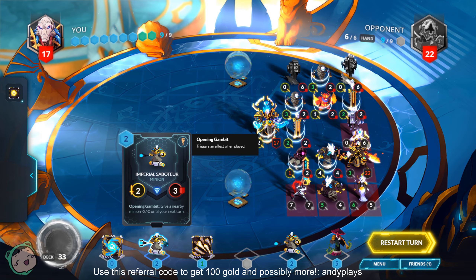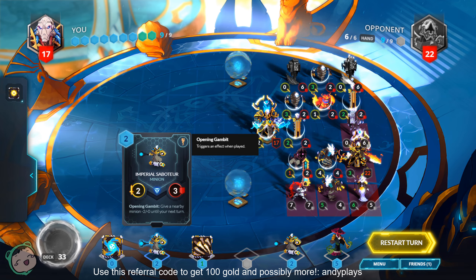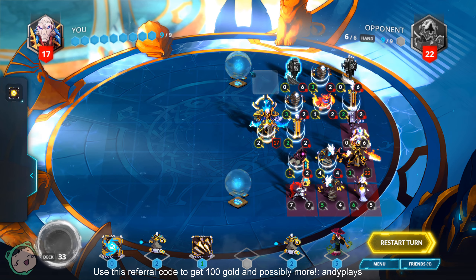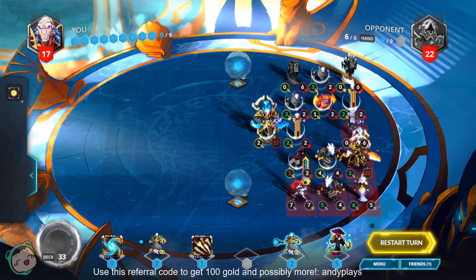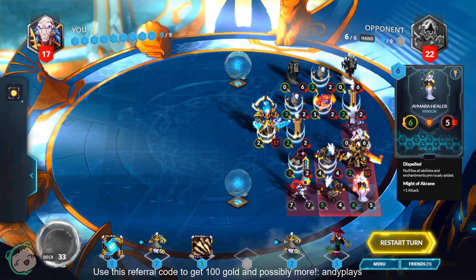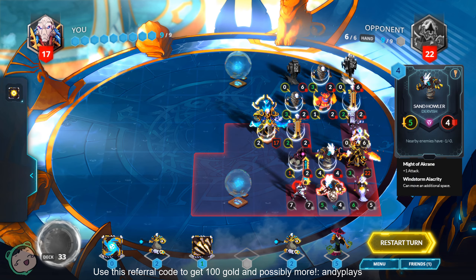So, Imperial Saboteur. We have nine mana. Maybe we don't need to play the Bone Swarm unless we can grab a mana spring. But then all these require nearbys. Two or less — we have to do it twice. So maybe we have to get rid of the Sandhawler as well.